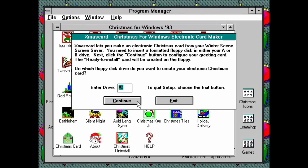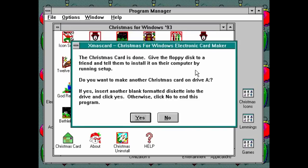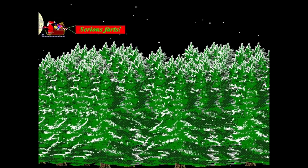You also have the option to make the Winter Scene screensaver into a digital greeting card. Just insert a floppy disk, enter the messages you'd like it to say, and it will write a non-configurable version of the screensaver to the disk that you can freely distribute amongst your friends. Balls, yeah — early 90s viral marketing.